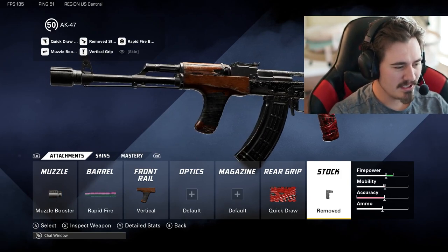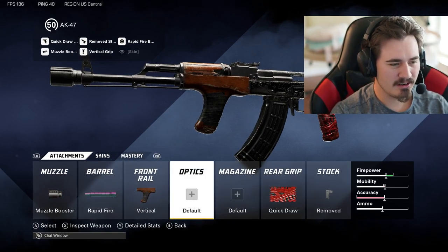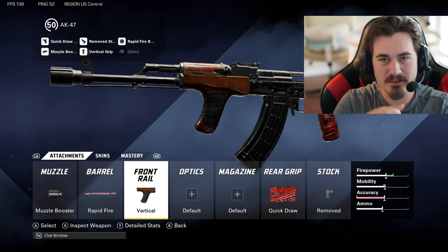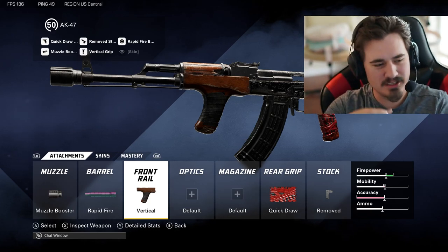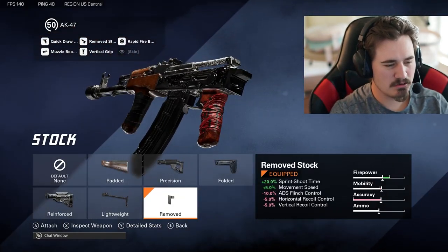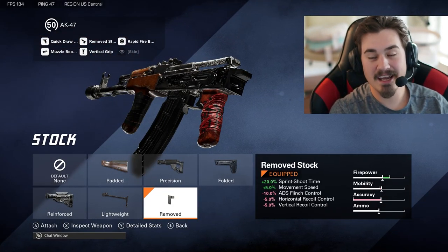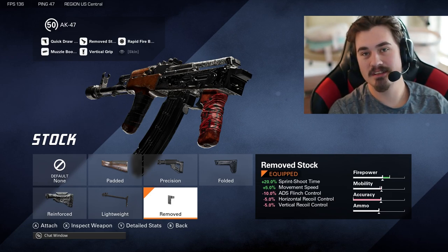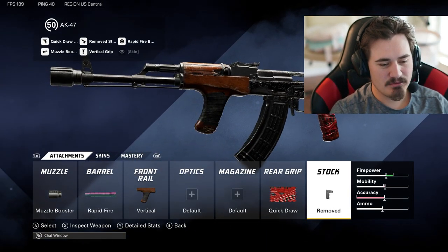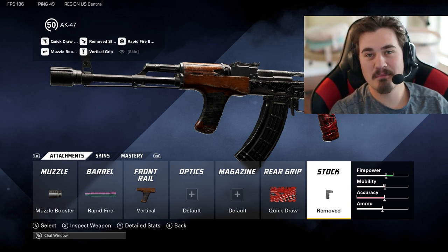Then we're also going to run the remove stock. So ultimately we've got super high rate of fire, the vertical grip for controlling vertical recoil so you're not shooting at the stars, and the quick draw and remove stock for sprint-to-shoot time and movement speed — which is a big plus on an assault rifle. That's pretty much it for my AK-47 loadout. Let's get into some gameplay.